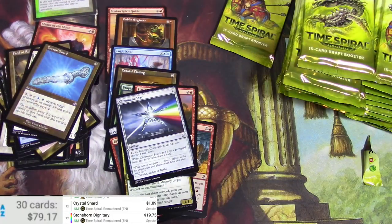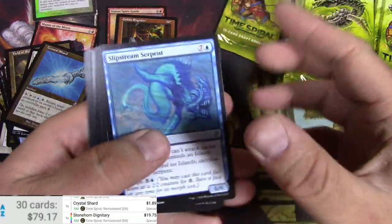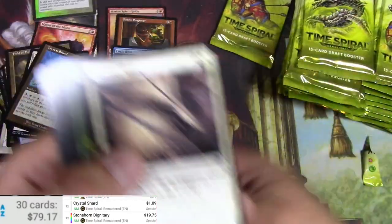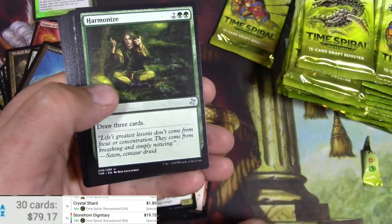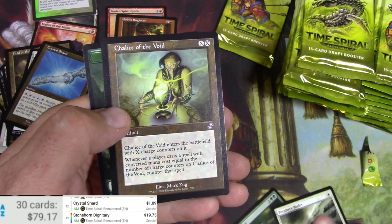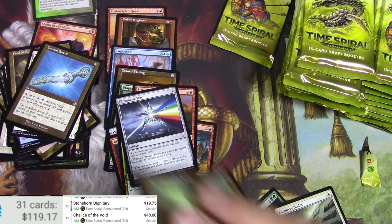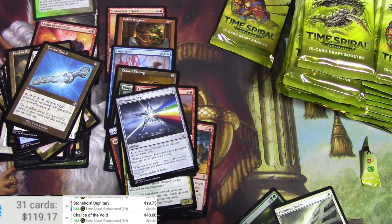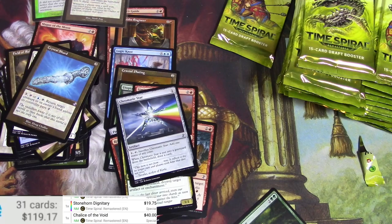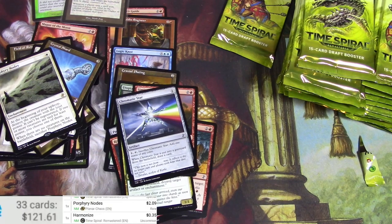Come on, let's get another good time-shifted foil. Got a Serpent, a Pulmonic Sliver, Harmonize, Smallpox, Perilous Myr, and Chalice of the Void — that would have been great in foil, but it's 40 bucks regular. I'll sleeve that one too. Perilous Myr — a couple bucks, and Harmonize — nothing big there. Alright, a third of the way through the box.